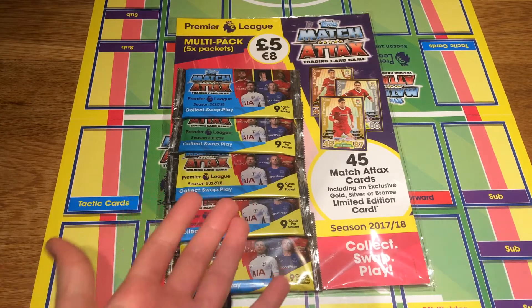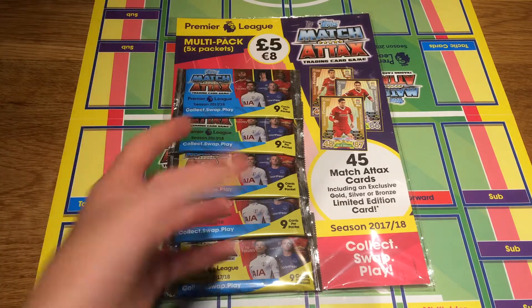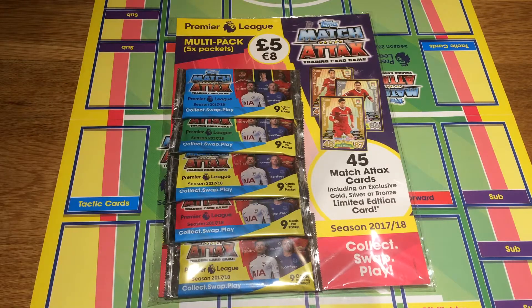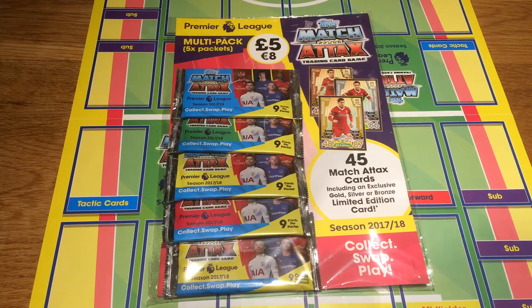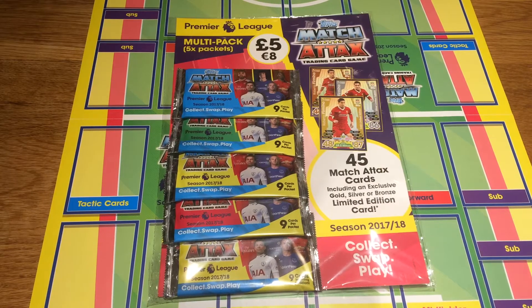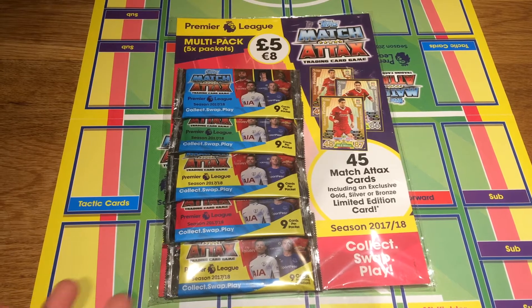As you can see, five packs per multi-pack and it's five pounds, or eight euros outside the UK. This multi-pack includes 45 cards including either a gold, silver or bronze edition card. It's Roberto Firmino from Liverpool - I've got the bronze one already, so please go and check that video out. I really want to get a silver or a gold.